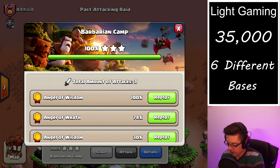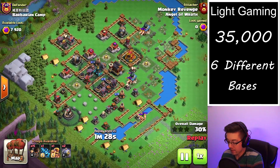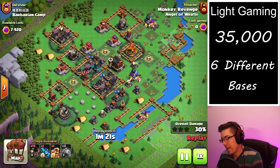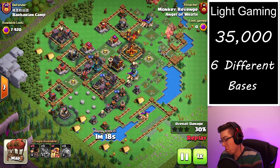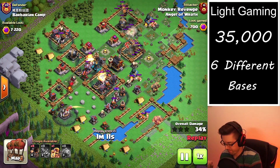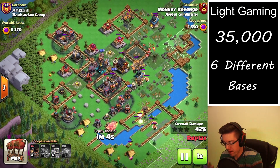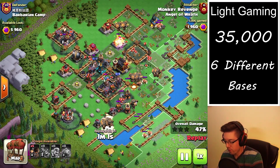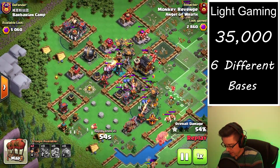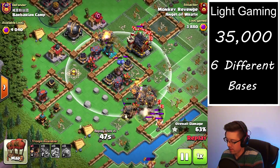Last but not least, we're taking a look at almost a cleanup of a Barbarian Camp — I say almost because this base is worth almost 8,000 points. Needless to say, when this was happening it was about 10 minutes away from the raid weekend being over, so not the greatest strategy, but this is the final attack that got me those few extra thousand points to reach 35,000.